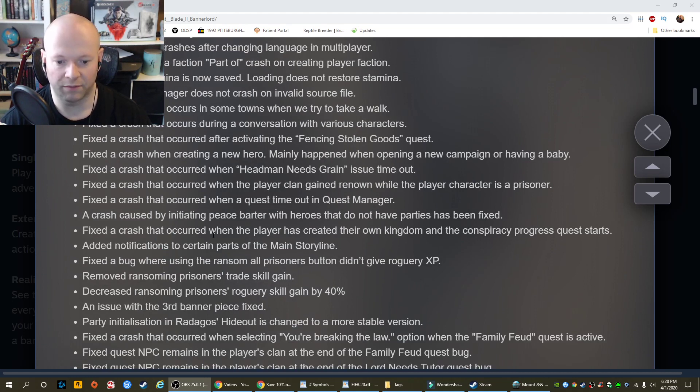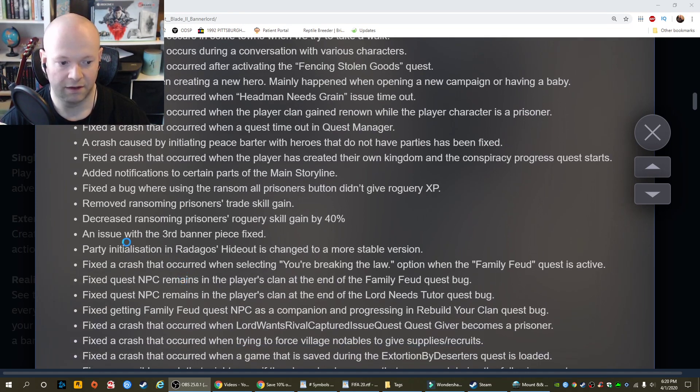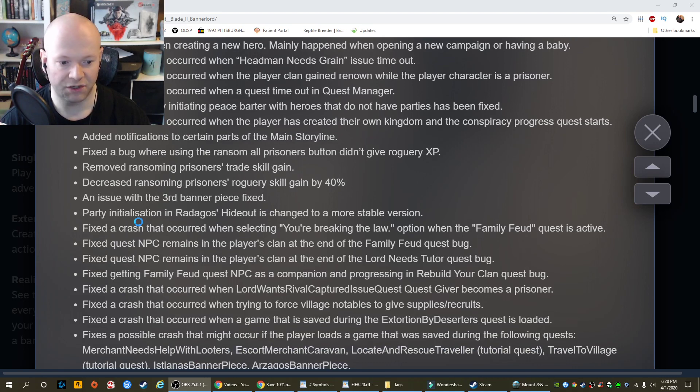Fixed a crash that occurred when the player has created their own kingdom and the conspiracy progress quest starts. Added notifications to certain parts of the main storyline. Fixed a bug where using the random all prisoners button didn't give roguery XP. Removed ransoming prisoners trade skill gain. Decreased ransoming prisoners roguery skill gain by 40%. An issue with the third banner piece is fixed. Party initialization in Radagos' hideout is changed to a more stable version.